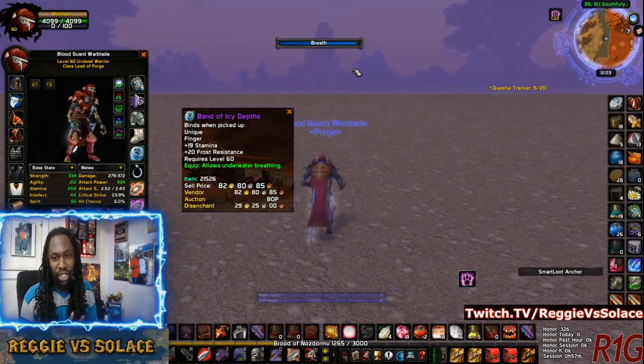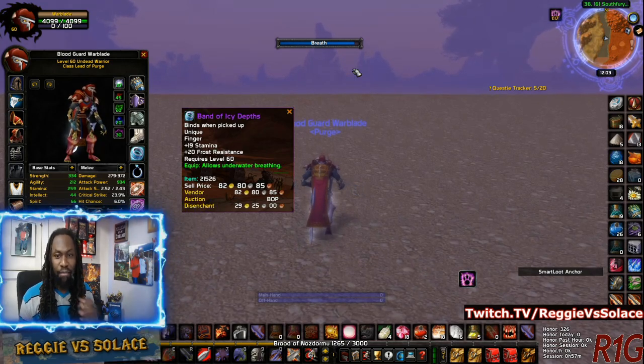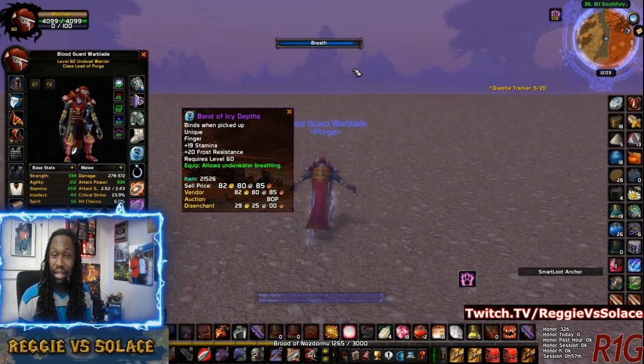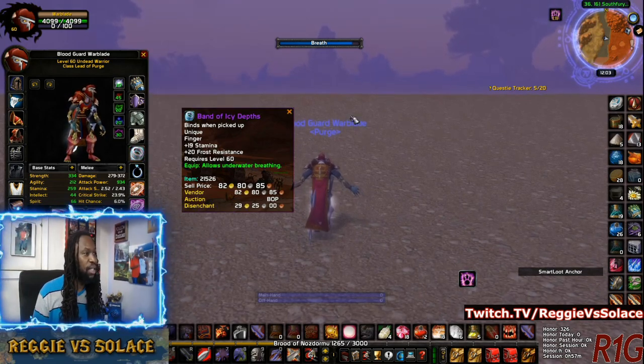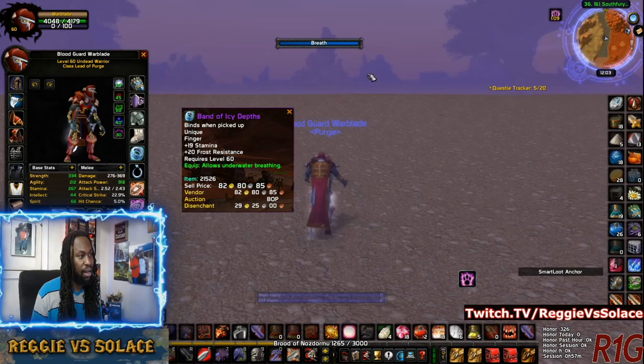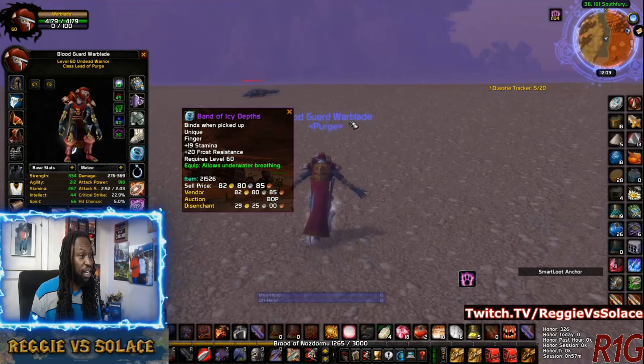So that shows you right there that it gives you the flexibility of not just having it equipped, but having it in tow, ready to be equipped in your bags. You guys know, once you go to different expansions, the bag slots get bigger, so you can have more space for obscure items. And this is the one you don't want to vendor. You want to keep it forever. You equip it, and boom — that bar basically turns and it goes away.